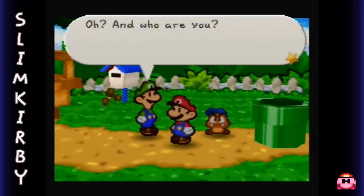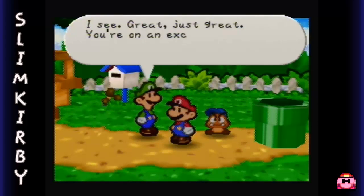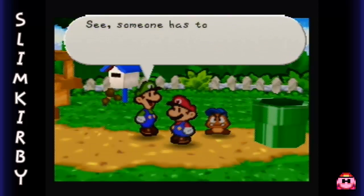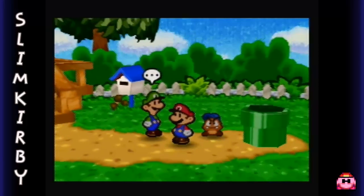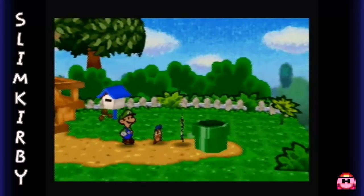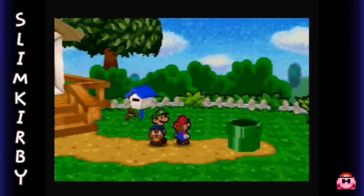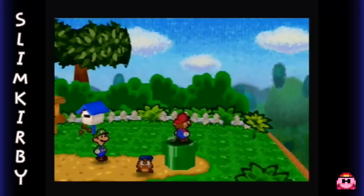Oh, and who are you? I'm Goombario. Nice to meet you. Why didn't I make him sound like a man? I see. Great. Just great. You're on an exciting adventure with Mario - talk about unfair. Someone has to look after this house, so I can't leave. Oh well. Take care of Mario, okay? Mario, what do you have to say about Luigi? He's Luigi. I don't have to say anything about him, do I? He's your brother. I kind of expected a little more from that, but fine. Let's leave him.